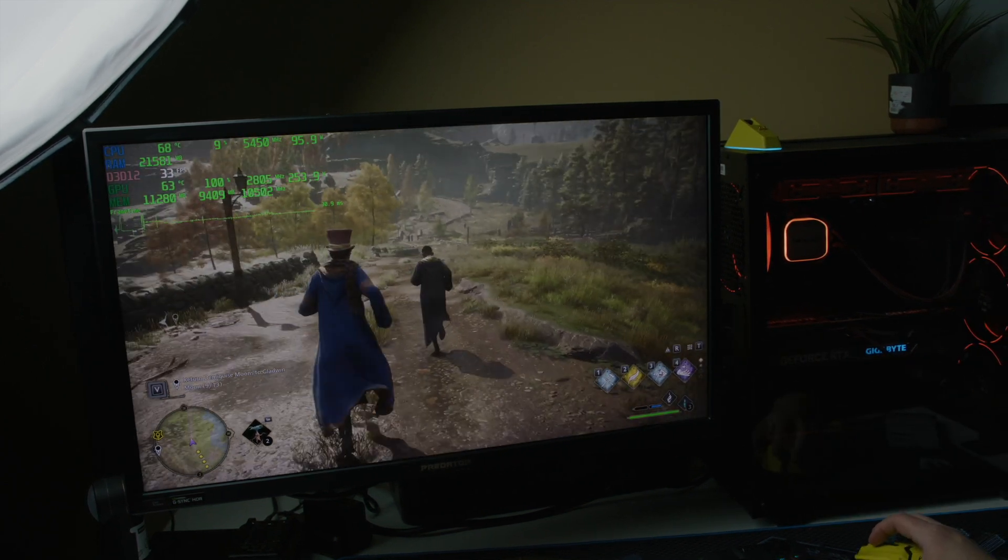Ghost of Tsushima is a game that's already really well-optimized — it looks great and never has graphical issues. Even at 4K it performs well. When you throw on DLSS 3 with frame generation, frame rates jump way up. On a 240Hz display at 4K it actually looks really good, especially since it's a fast-paced game when you're moving around. That's why upscaling is going to be pretty important.